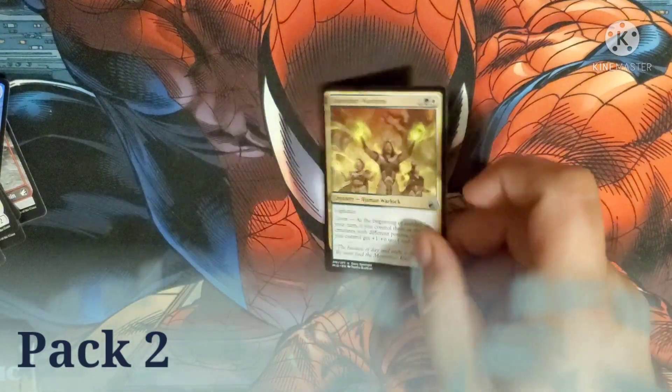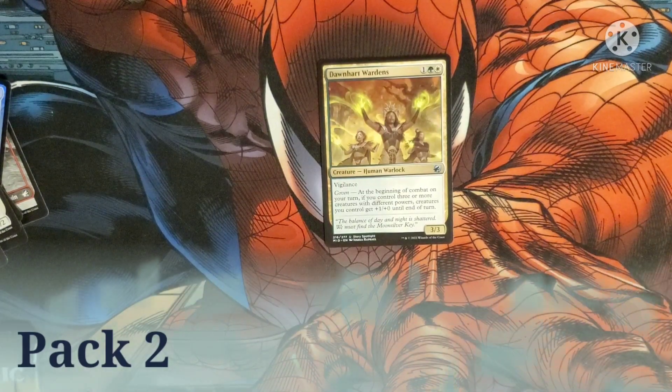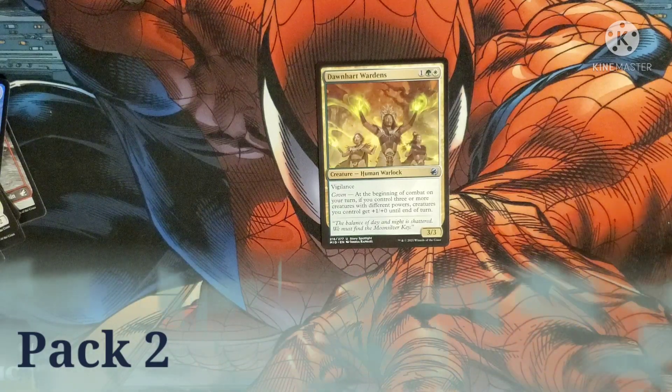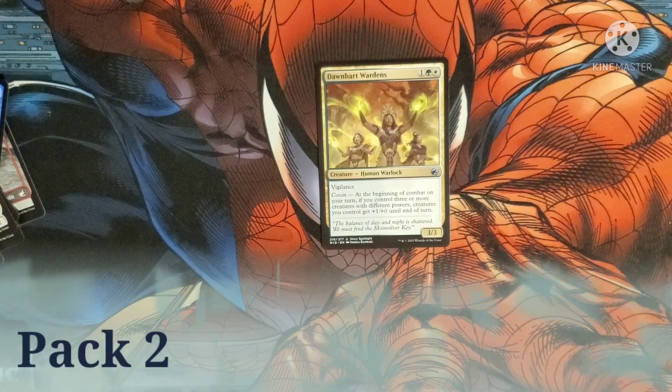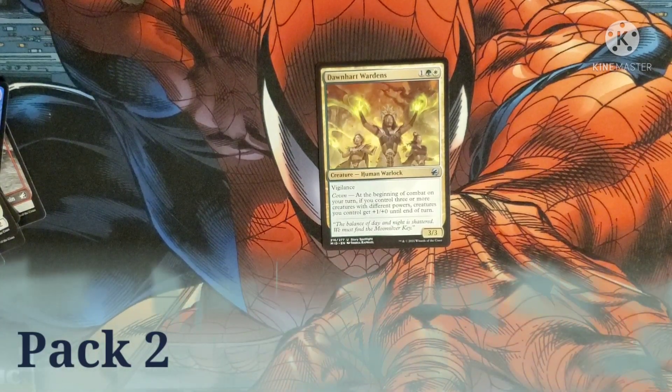Our first uncommon is Dawnheart Wardens — costs one, a white, and a green. It's a human warlock with vigilance and a 3/3 body. It also has that Coven mechanic — when it has Coven, we get +1/+0 until end of turn.